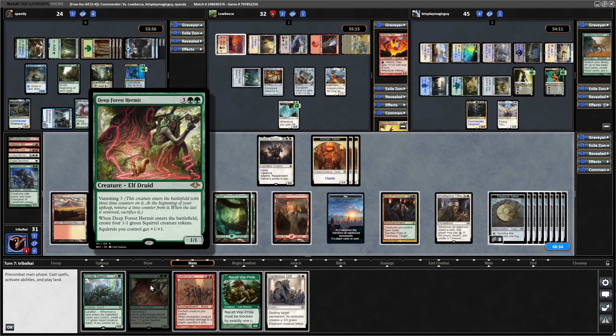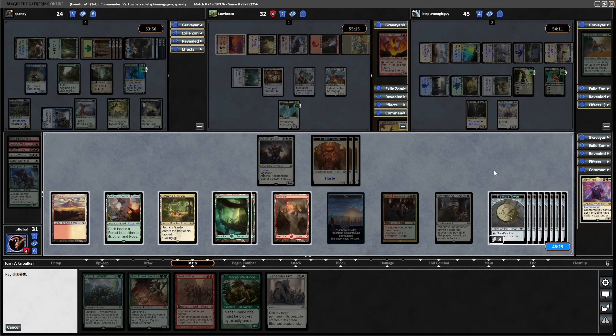We just go Deep Forest Hermit into our Commander I think. Everyone is near enough tapped out shockingly. So we throw down our Commander first of all — that gives everything Vigilance. We've still got the mana held up for Generous Gift. That is a Deep Forest Hermit, comes in with four creatures. All of these things have Haste, Trample, Vigilance. And yeah, we get Double Strike now as well. We're about to get a load of creatures from the Adeline also.